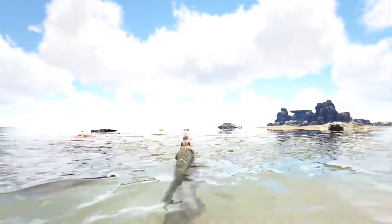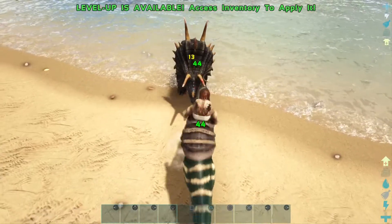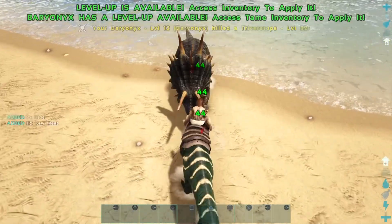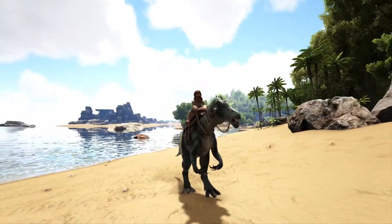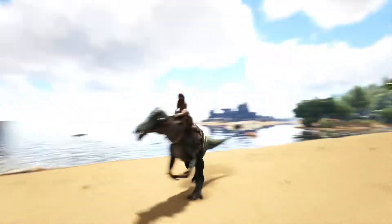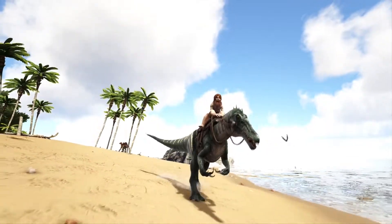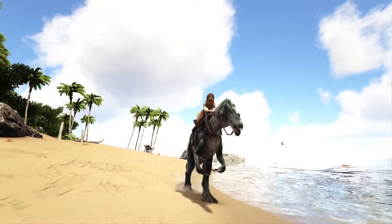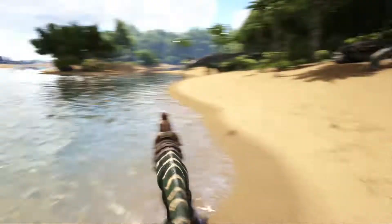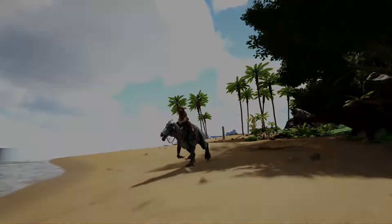Good amount of health, good amount of stamina, with a fair amount of melee damage — as you can see, we have a trike and we should be able to kill it no problem. These are also amazing cave dinos, by far one of the best cave dinos you can get. In some caves they can get a little tight, but for the most part one of the best cave dinos you can find, and just one of the best starter creatures in general. Because of their well-rounded abilities, the Baryonyx is in the number two slot.